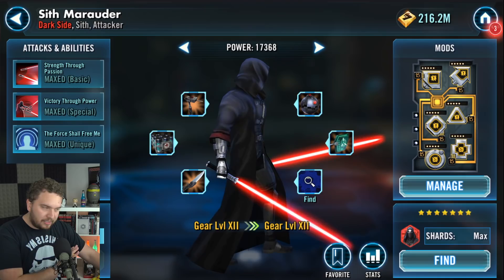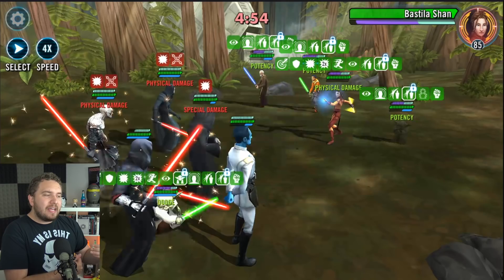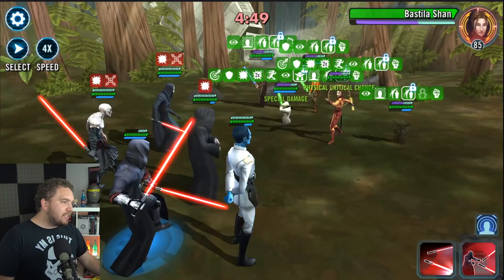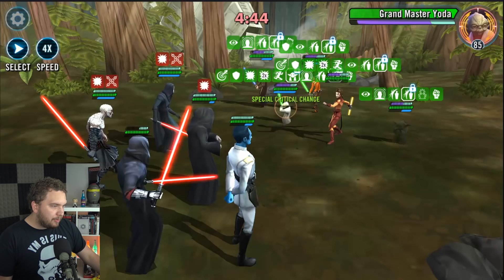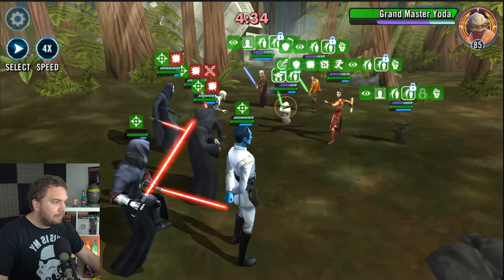One reason I like this team is because you don't need Darth Traya - not everyone has Darth Traya but they still want to use Palpatine up against Bastila. But the problem is because of her high tenacity, it makes it really hard to win because you can't apply debuffs. Everyone has foresight so I can't hurt anyone, but I want to get our Potency up as fast as possible because once we get Potency up, I feel a lot better about the rest of the battle.